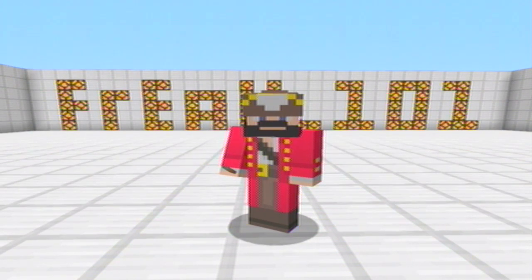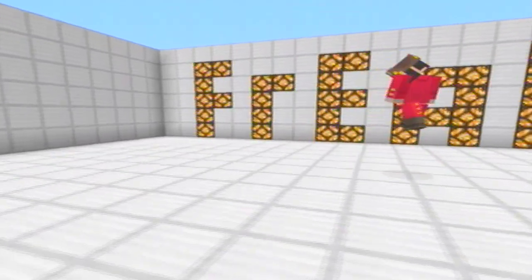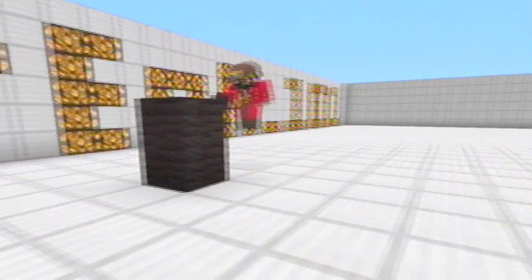What you're gonna need is a piston, trapdoor, rail, redstone and a lever and whatever block you like to use. I like to use the black.